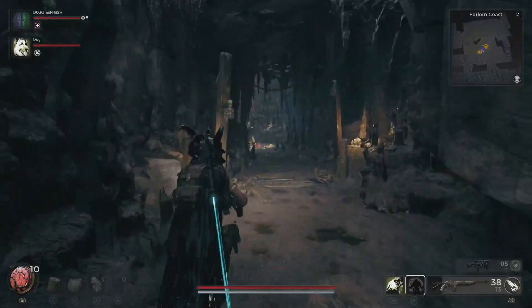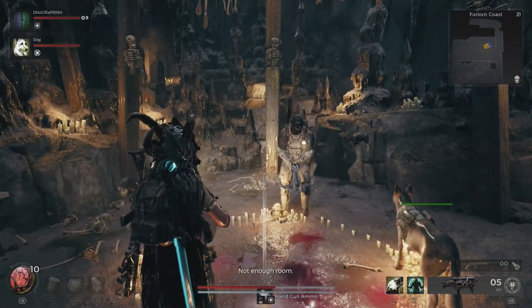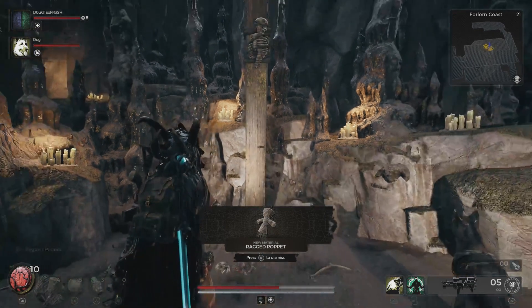It's not a big deal — there's just a couple of them — but once you're done with those enemies you can make your way deeper into this tunnel and in the very back you will find this Ragged Poppet. This is going to be the material that we need to obtain the Ritualist Archetype.